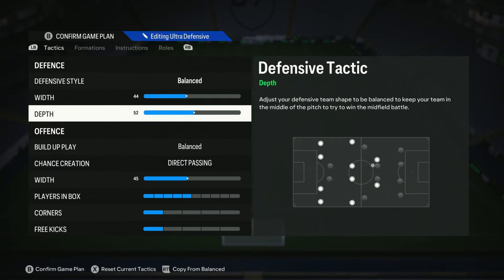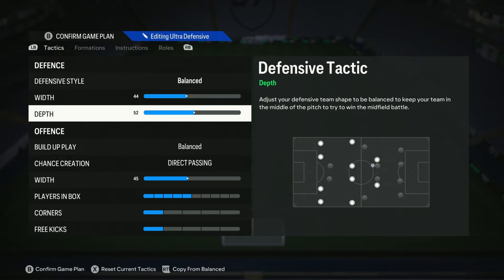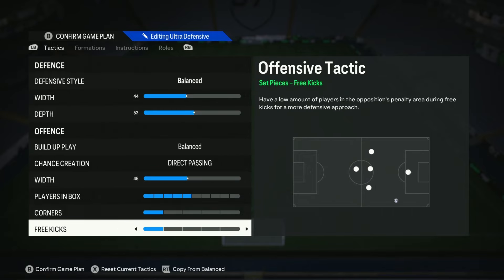He does say you can put the depth up to 60 or 65 if you want an auto-press kind of thing — I never did that; I just played it at 52. I could have probably pushed it up at the beginning when I was getting beat. I did get beat a few games — it's an elite division so that happens. I got beat a few times at first before I found my way with the formation. So if that happens to you, don't worry — these asymmetrical formations do take a wee bit of time to get used to, but it's worth it. Players in the box: 5. Corners and free kicks — he had them on 1 and 1; I would go for 2 and 2.